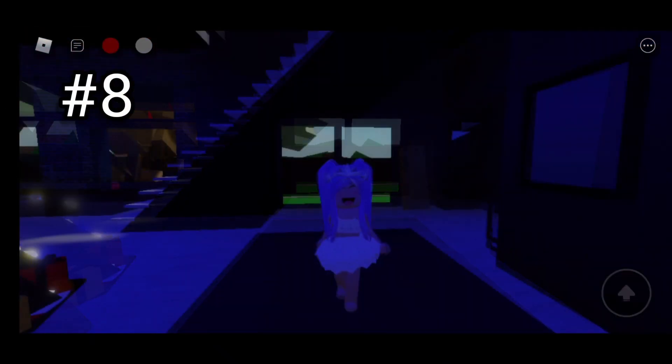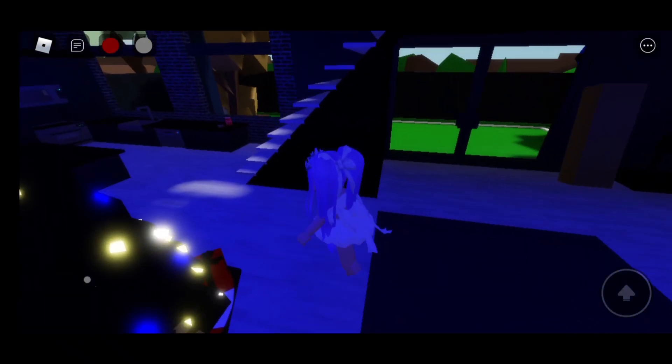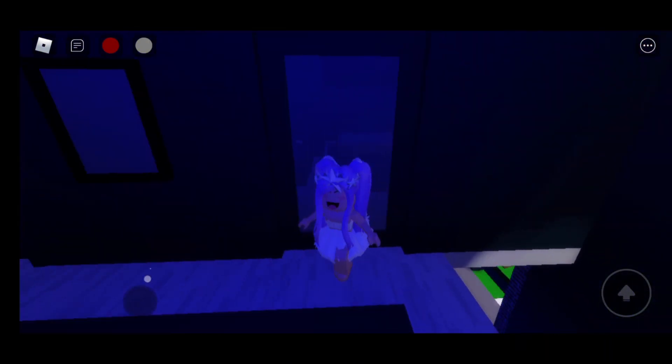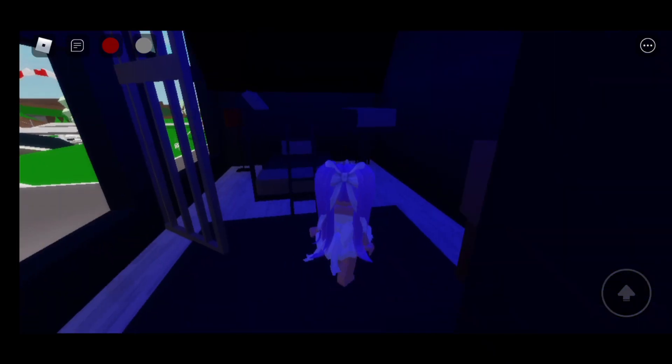Eighth secret! Make sure that you get the haunted house again. I'm going to go upstairs and this time I'm going to go to this bedroom. And what we're going to do is jump up here.